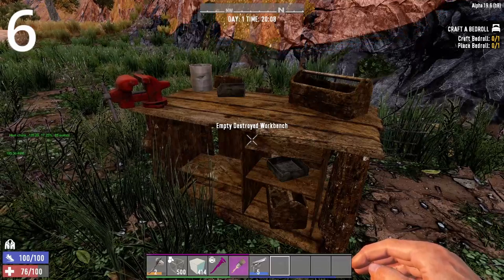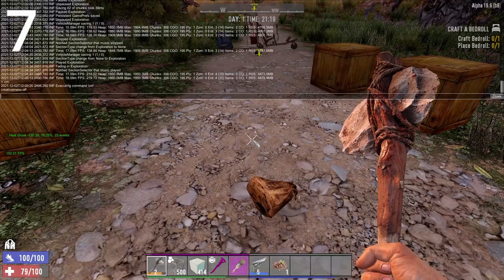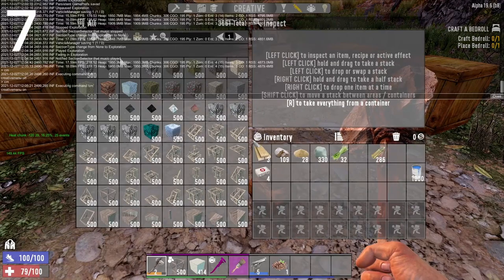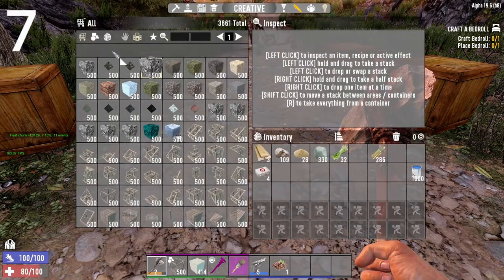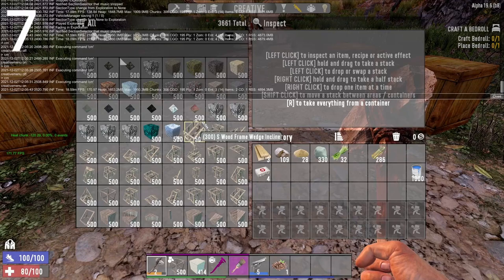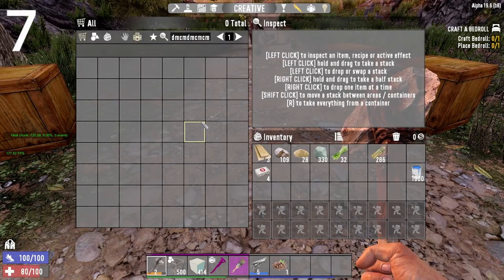I already mentioned DM, but CM is how you turn on creative mode. Press F1 and type CM to turn it on, then click U to bring up the creative menu. A lot of new people may not know about this. So you have DM and CM — debug mode and creative mode. With debug mode you can fly on H, go down on C, go into the map, and Control right-click to teleport.